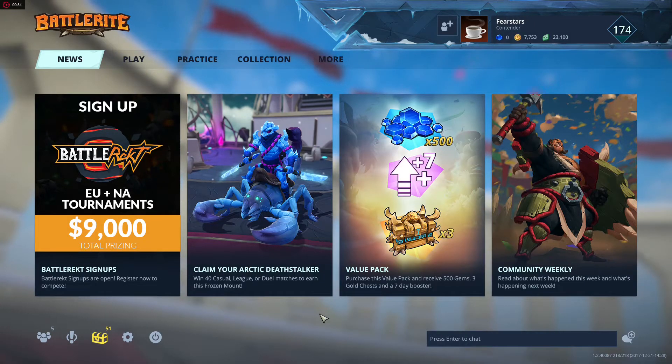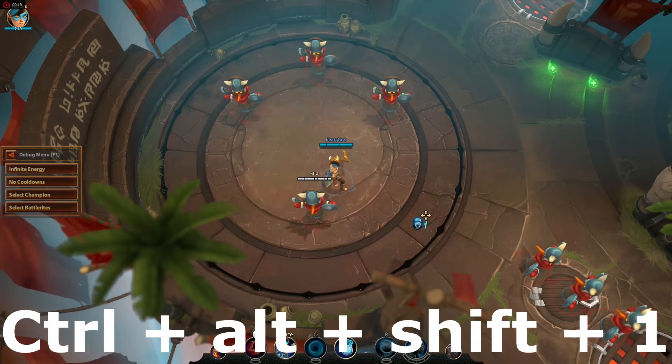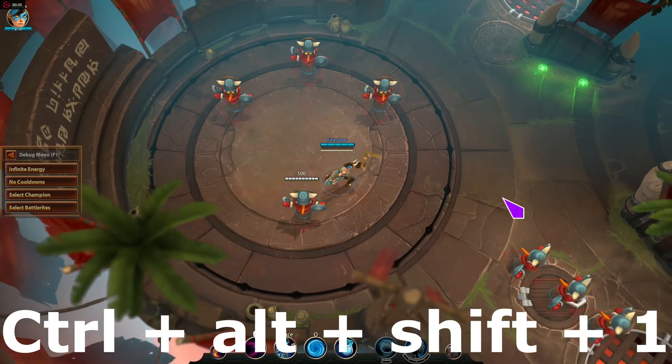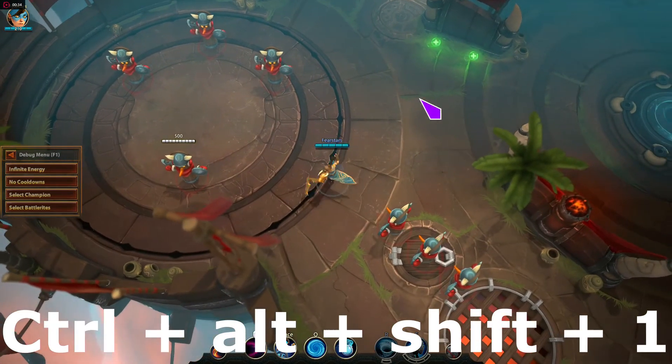The next thing that you need to do is open the game, then press CTRL plus ALT plus SHIFT plus 1 and voila, your pointer is changed into a much more noticeable pointer. You can change the color by pressing it again, and that's it — that should help you keep track of the pointer.